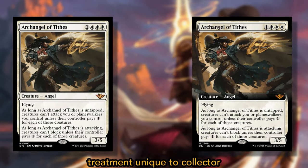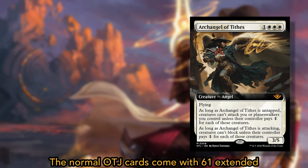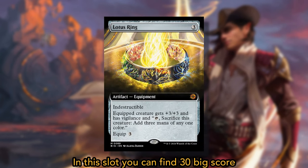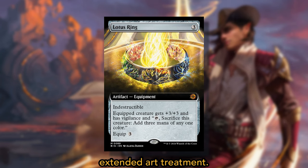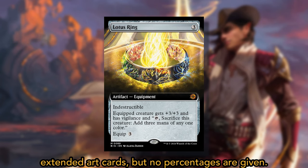Extended art cards are a treatment unique to Collector Boosters, featuring a larger artwork that extends beyond the usual art box. The normal OTJ cards come with 61 extended art cards, of which 50 are rares and 11 are mythics. In this slot, you can also find the 30 Big Score cards with the extended art treatment. Overall, the borderless and booster fun treatments are rarer than the extended art cards, but no specific percentages are given.